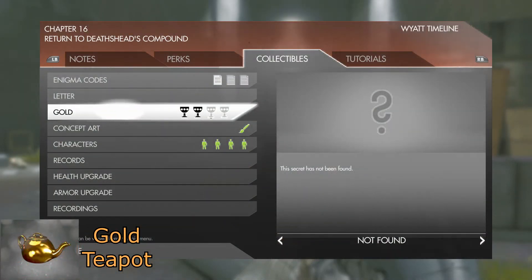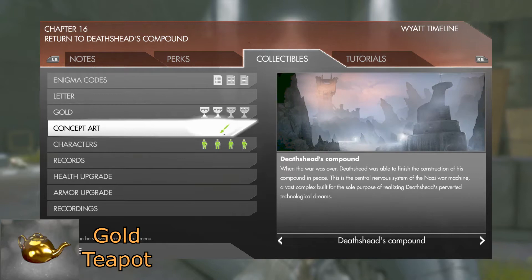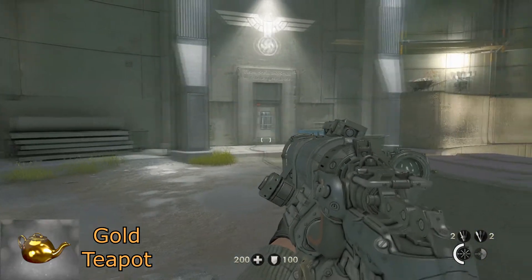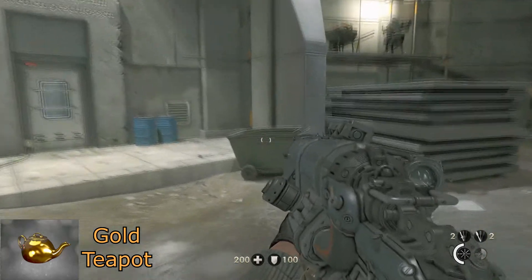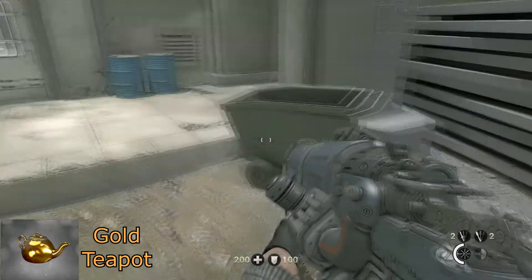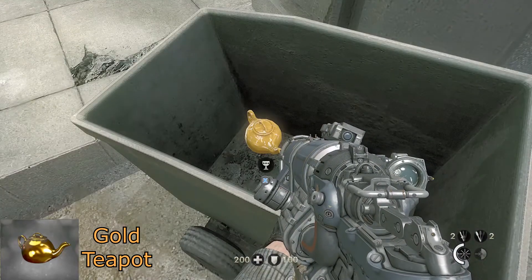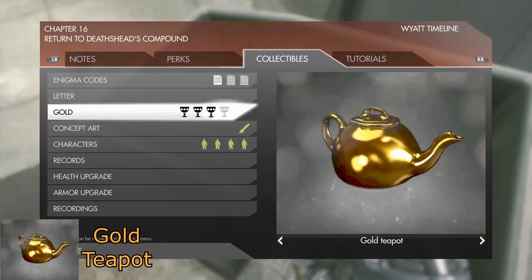For your next gold item, once you have made it to your next objective and have cleared out all the enemies in there including the two super soldiers, head over to this little cart here in front of the door that you will eventually leave out, and inside of it will be a golden teapot.